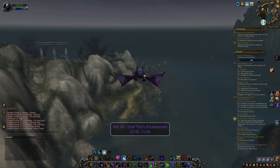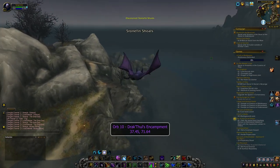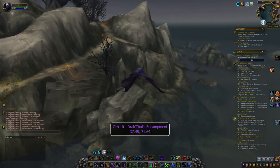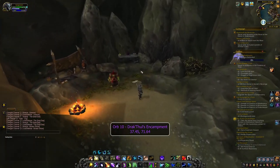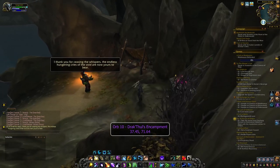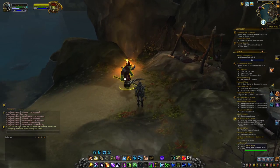The tenth orb is luckily simple. Head back to Drakthul's encampment on the Broken Shore at 37.45, 71.64, right where you began your hunt. You should now see and be able to click on an orb on Drakthul's table. If you have clicked all 10 orbs in the correct order, upon clicking the final one, Drakthul will thank you, and you will have successfully unlocked the world quest 'Danger: Cozumoth the Hungering' for that character.